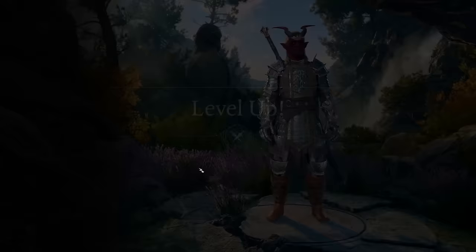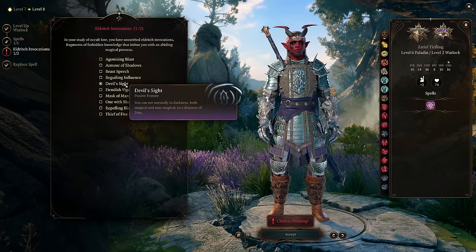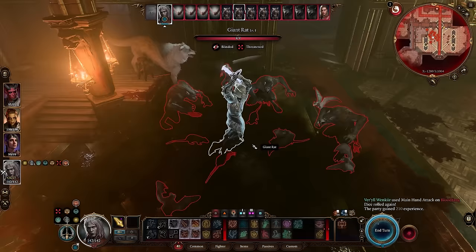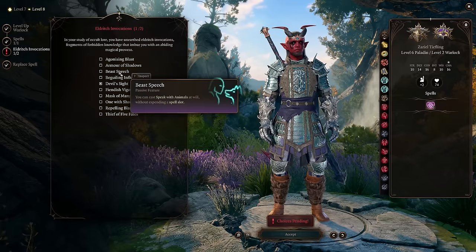Once we reach Warlock level 3 we get invocations — probably the best here is Devil's Sight, which solves all our low-light issues. It lets us see through darkness, both magical and normal, up to 24 meters. We can even combine this with a Darkness spell later — either from a Drow race, the Oathbreaker's darkness, or from leveling Warlock. Since we have high Charisma anyway, I'm also picking Agonizing Blast to buff the damage on Eldritch Blast and give this build a bit of a ranged component.